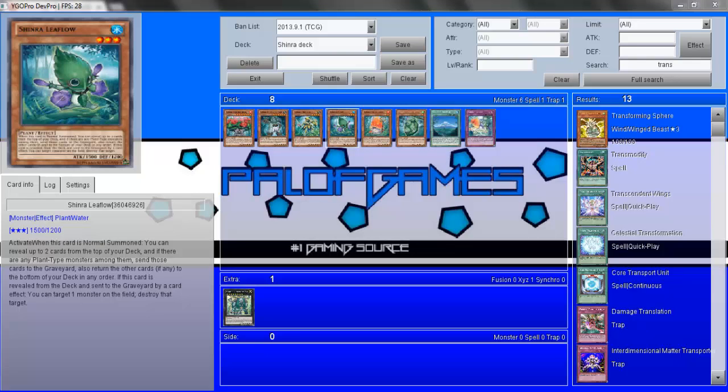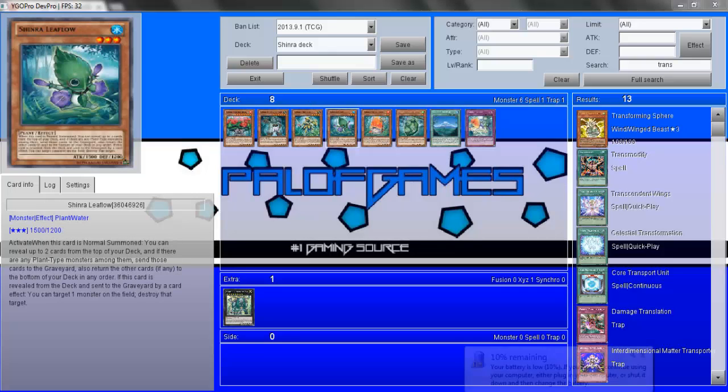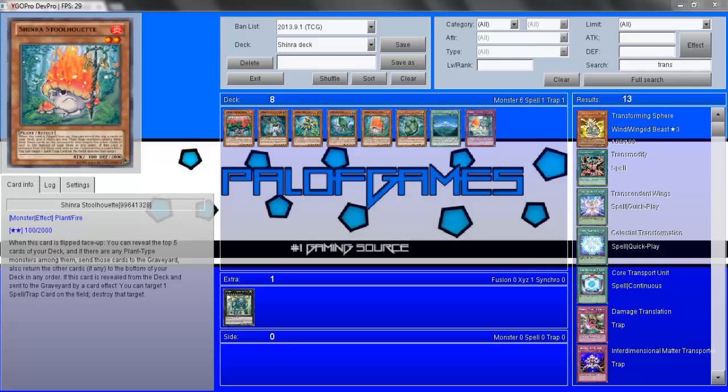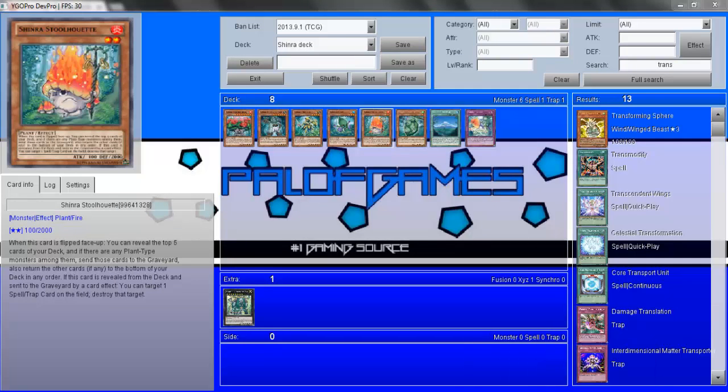Moving on, this is Shinra Leaf Flow. His effect: when this card is normal summoned, you can reveal up to two cards from the top of your deck, and if there are any plant type monsters among them send those to the graveyard; also return the other cards, if any, to the bottom of the deck in any order. If this card is revealed from the deck and sent to the graveyard by a card effect, you can target one card on the field and destroy that target. That's a really nice effect. I feel the main thing about the deck is it promotes a lot of second-turn plays — if you're going first, some of these effects can be redundant.